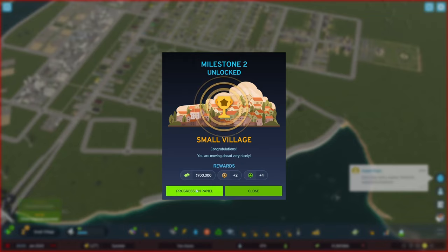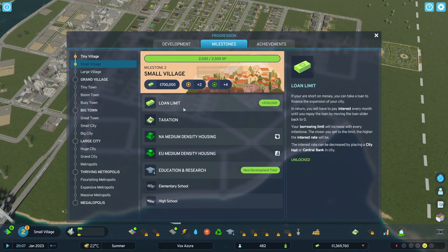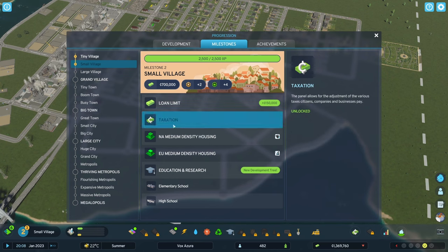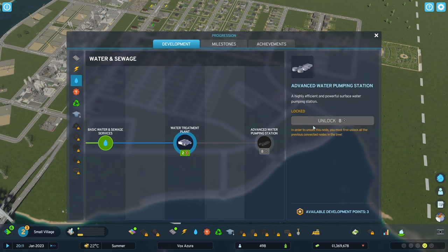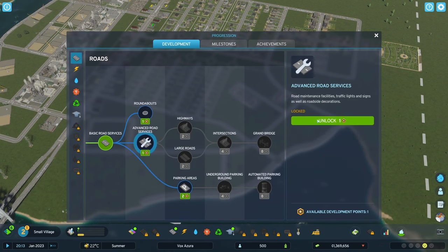Small Village milestone — let's check the rewards. 700,000 credits, two development points — let's buy that water treatment plant. Four more expansion permits. We can now adjust taxation. More medium density, education and schools unlocked. From roads, I'm going to go with advanced road services — that uses our last development point.